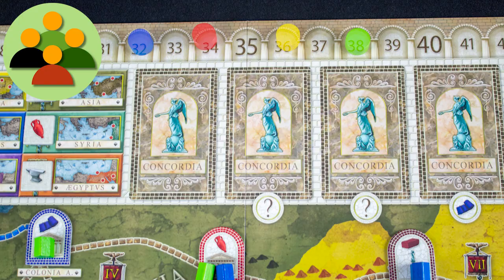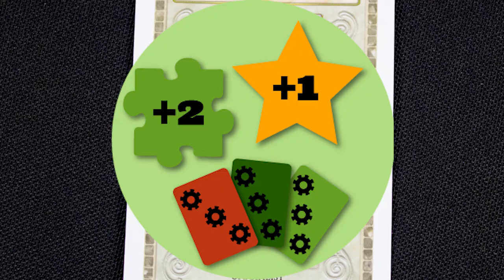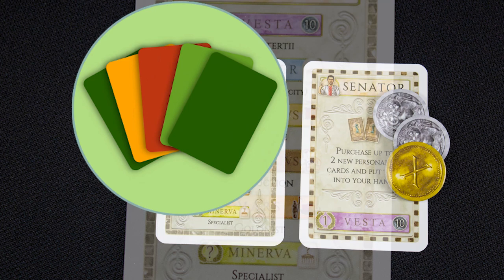The winner is the player with the most victory points. There are six different ways to score points. Card management: you play a card each turn to take actions and they also impact on how you score at the end of the game. Network building: Concordia is all about building networks.